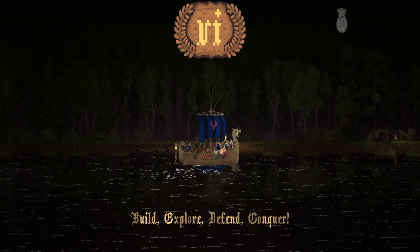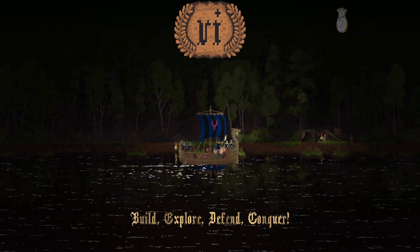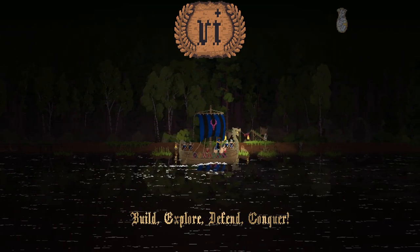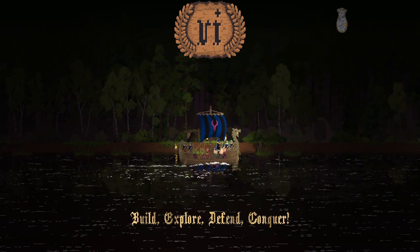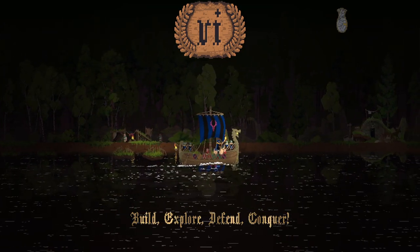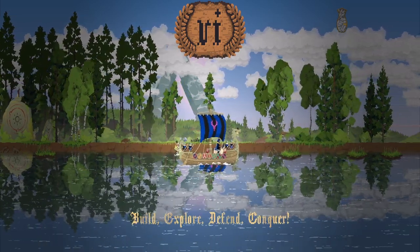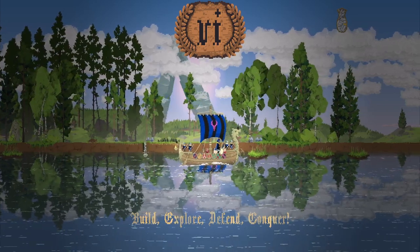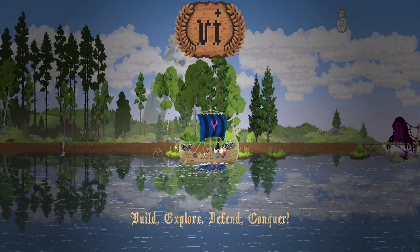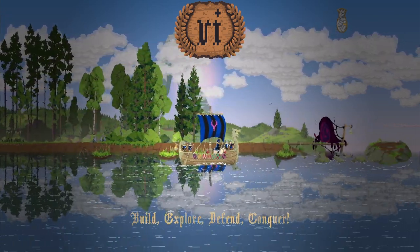And away we go - build, explore, defend, conquer! Look at that, I've got a mobile deer hunting station here. I wonder what happens if I leave this - normally you can press down and go to the next map, but we are going to sail past the dock. Be warned nothing may happen, but something cool might happen - I'm hoping we can attack the enemy base with this but we might not be able to. Let's get a cup of tea and relax and watch this boat. Interestingly enough we can't pick up coins while sailing.